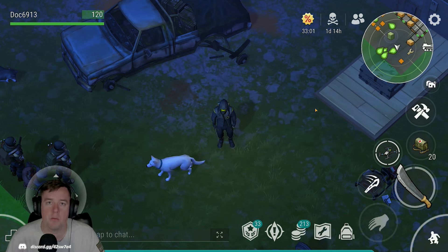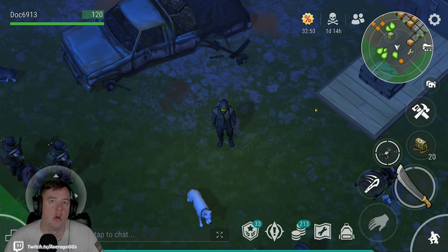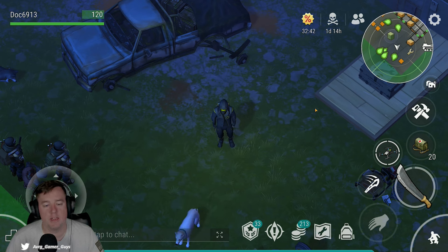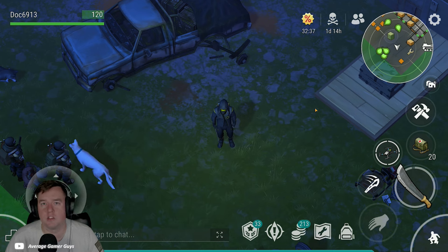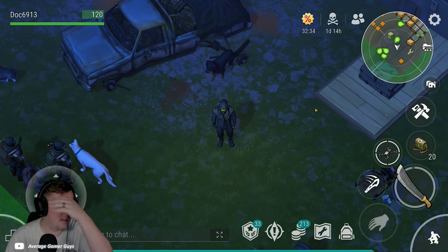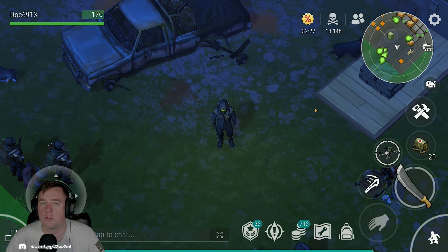First and foremost, let's talk about Blackport PD — why would you go here? Well, there are actually lots of different reasons. First and probably biggest is the fact that it is a really good location for loot. It's also probably the best location to grab weapon mods. If you're not familiar, it's in the northeast or due east section of the map from your base. It is a more difficult location for wave clearances.